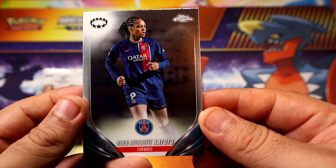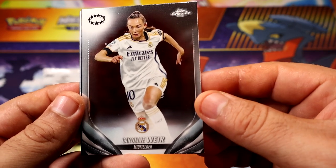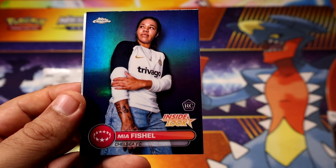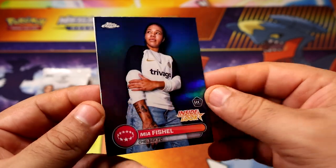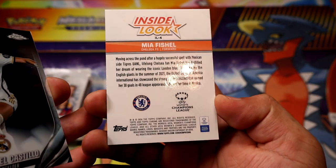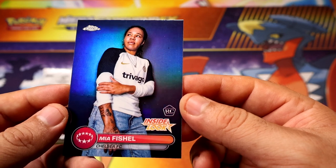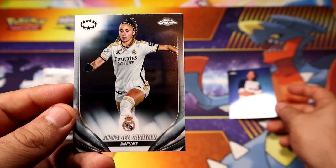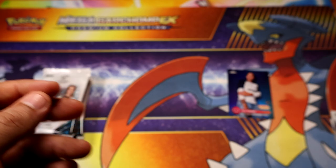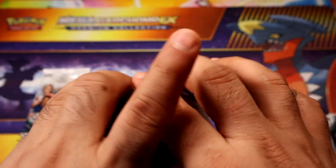Alright, pack number one, card number one — we have Katoto, or Katoto? Weird name. Maya Fischl inside look rookie. Is that a serial number? No, it doesn't look like it — looks different, maybe it's just the background. Pretty nice, I like it, looks pretty good. Then we have Castillo. No rookies out of that — well, that insert is the rookie, but other than that, no rookies.